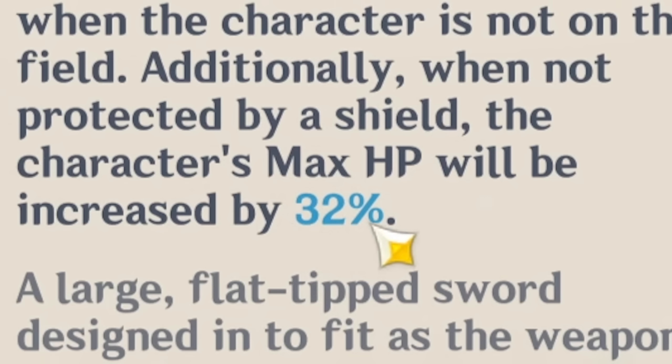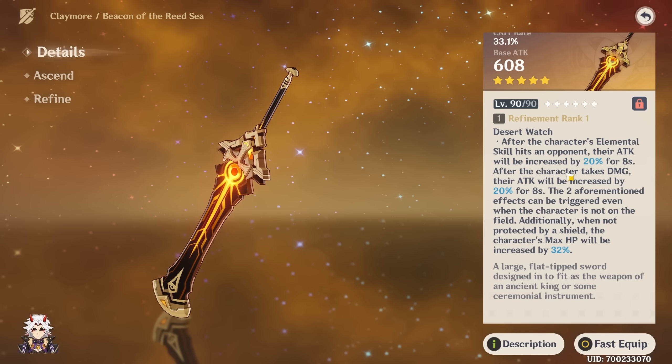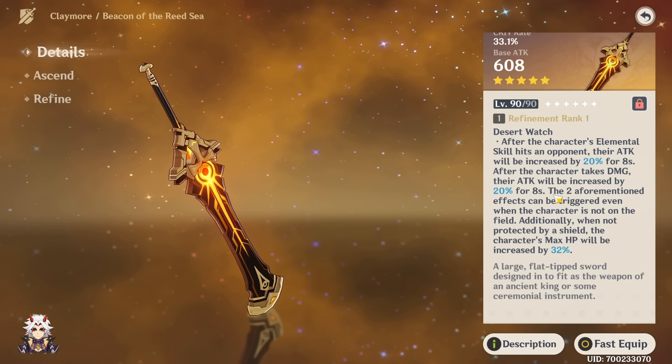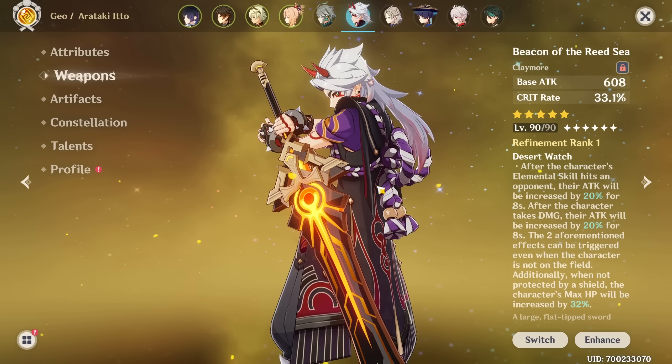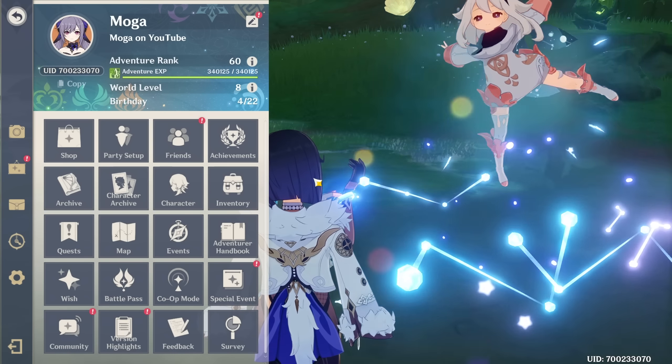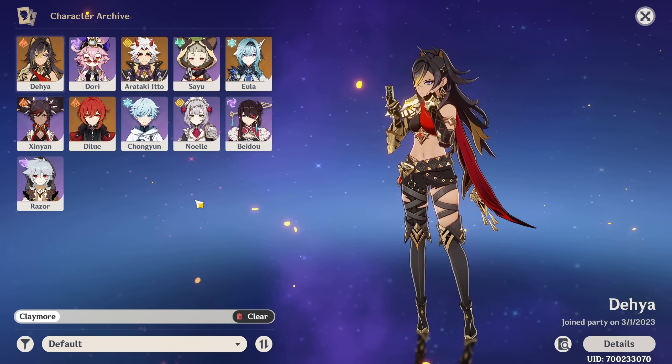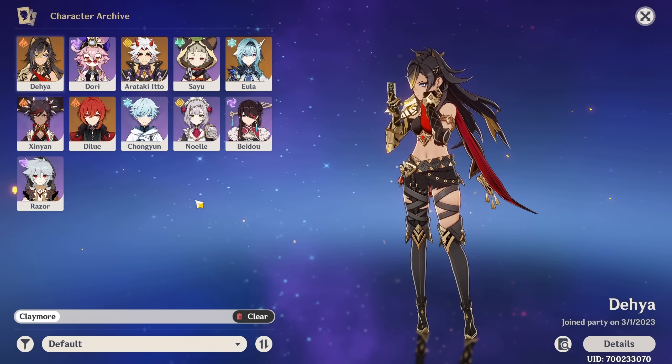The passive is quite simple: 20% attack for hitting an opponent with your elemental skill, and 20% attack for taking damage. They can be triggered while you're off the field, but you obviously don't need to be off the field. So nearly every character can have this 40% attack relatively easily. Max HP will also be increased by 32% when you're not protected by a shield. A lot of Claymore users do have resistance to interruption buffs, like Itto. Eula also has some, though I'm not super familiar with her.